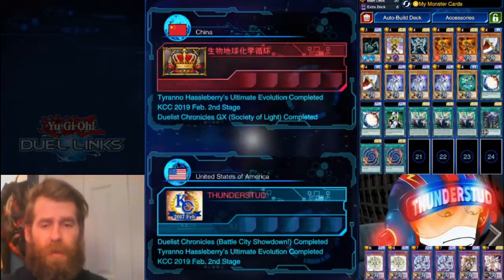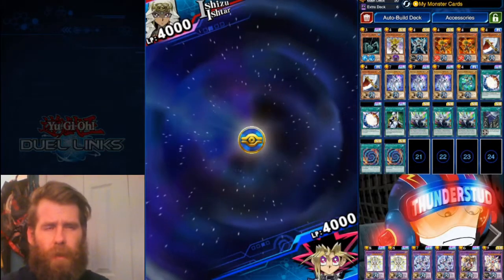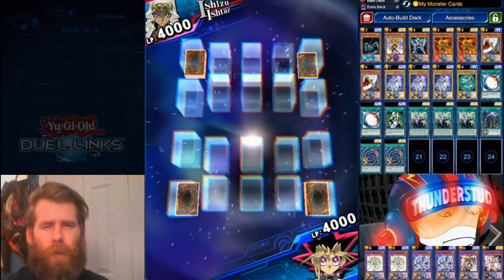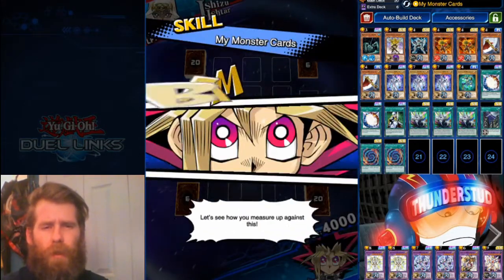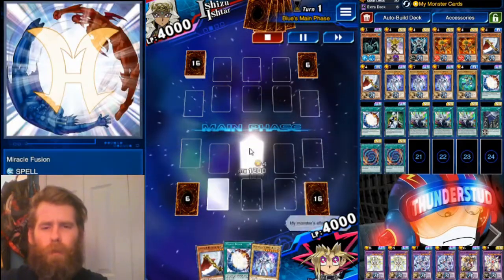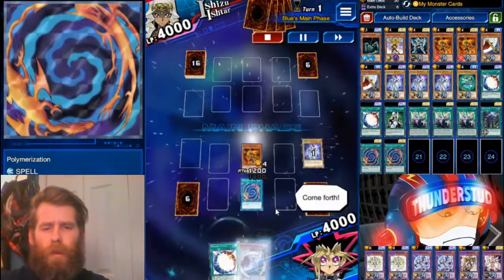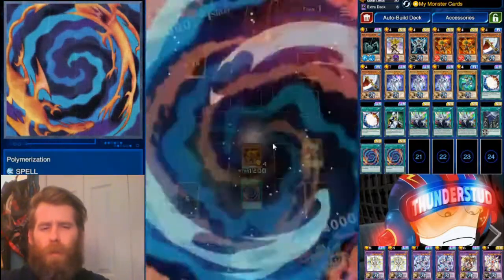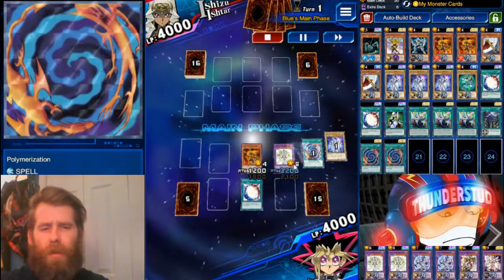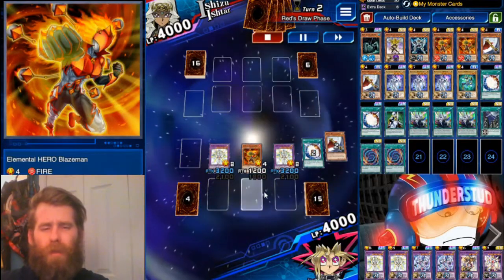This deck was just beating up Blue Eyes and Dark Lords by summoning a 3200 monster — pretty easy. That's Shining. As long as you do it with Miracle Fusion, he's going to be 3200. Here we're going first. Watch this play — it's pretty gnarly when you get both Polymerization and Miracle Fusion off. That's why we're running two Miracle Fusion. We normal summon Blazeman, search the Polly, and that's going to give us one Shining.